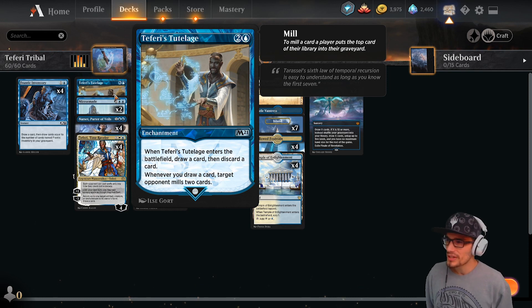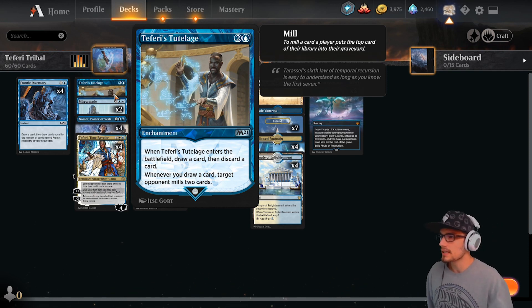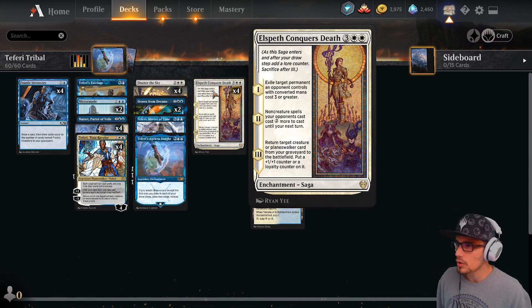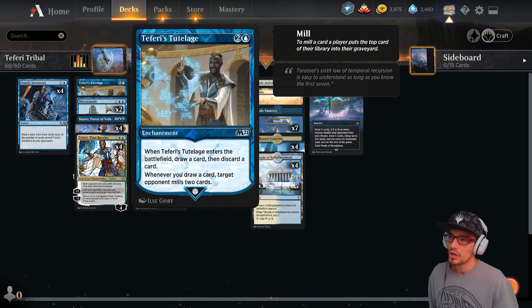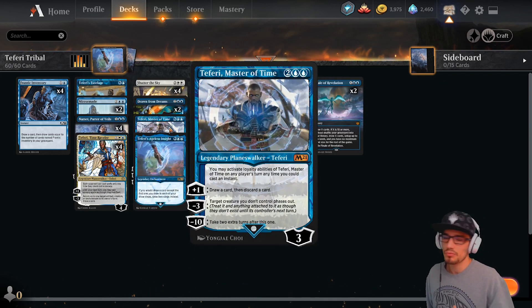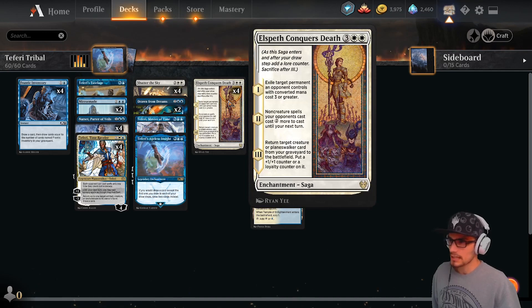We have the discard through the tutelage — whenever Teferi's Tutelage enters the battlefield, draw a card then discard a card. Sometimes I like to discard the planeswalkers because Elspeth Conquers Death can bring those planeswalkers back from the grave. So don't be scared to use your Teferi's plus, or the tutelage discard, to toss a Narset or a Teferi into the grave.